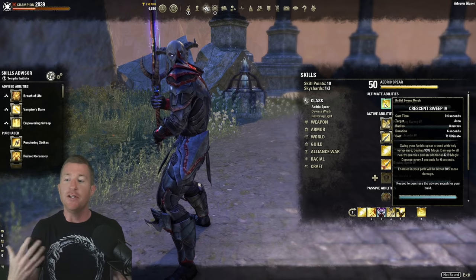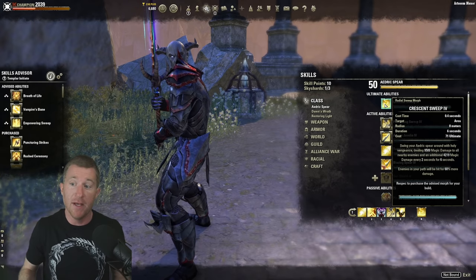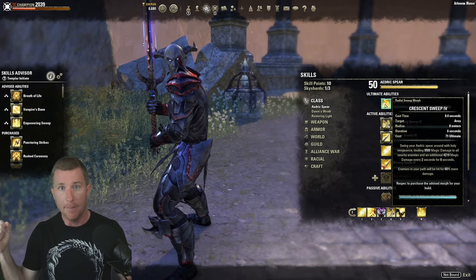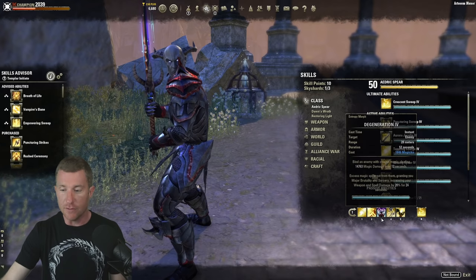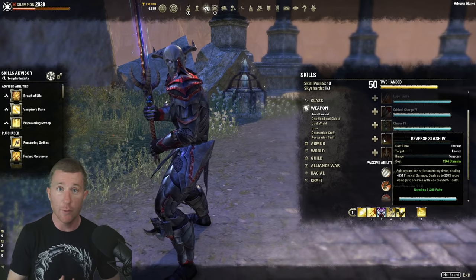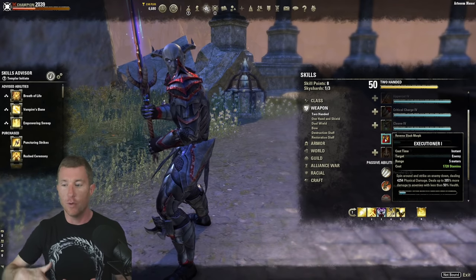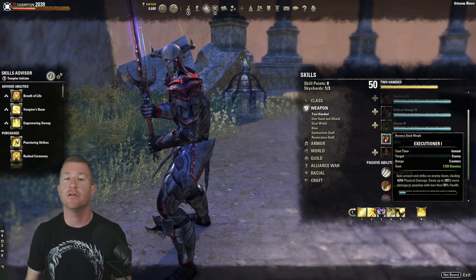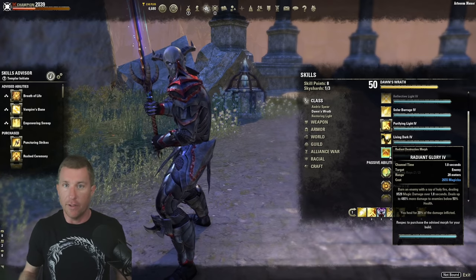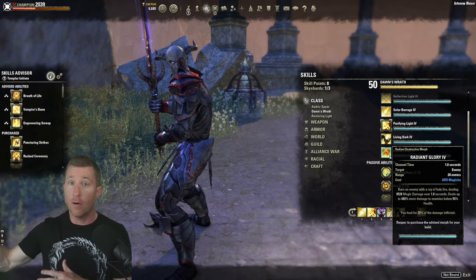Crescent Sweep is the Aedric Spear ultimate. You have options — Dawn Breaker of Smiting, Meteor, or the 2H ultimate. I use Crescent Sweep because it's dirt cheap, low cost, hits extremely hard, and benefits from the fully charged heavy attack Follow-Up passive. For the flex spot, I tried Executioner from 2H and it worked really well in a duel — it scales extremely effectively at low stamina cost. Radiant Glory is a channeled execute, but against top-tier players they'll just bash you out of it. I consider Radiant Glory a noob trap — skilled opponents see the beam and just interrupt you.